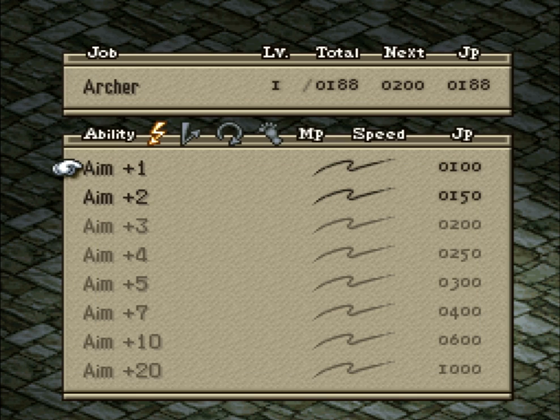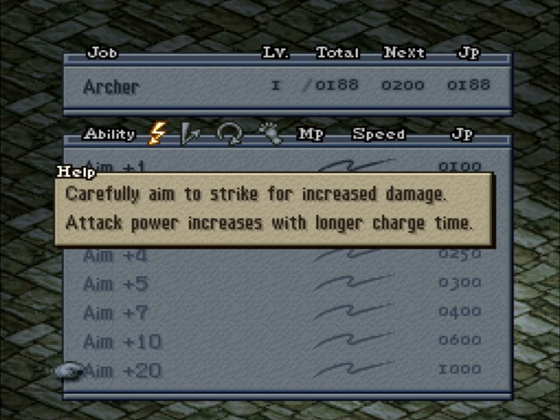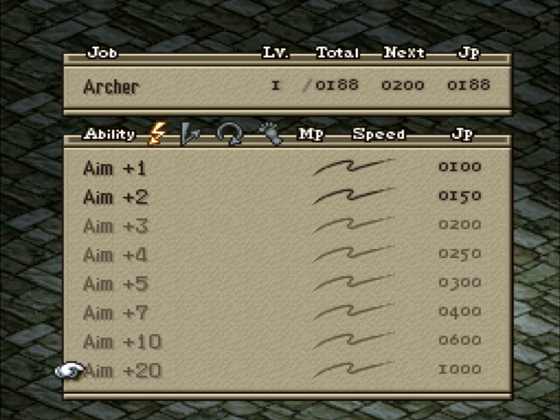So what can Beef do as an Archer? He's got the Aim ability - I actually like the original Charge name since it's more descriptive. Aim is basically a charged attack that adds a delay to your attacks but increases their strength. The higher the plus of the ability, the longer it takes to charge but the more damage it does. It costs like a thousand JP to unlock the highest charge attack.